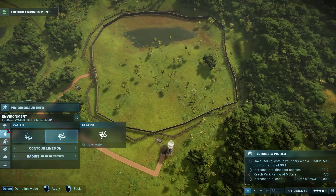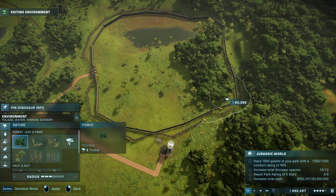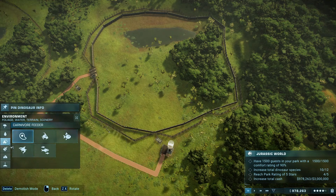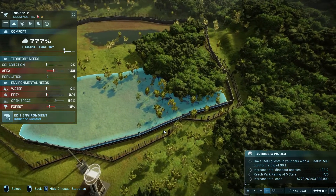We just took away forest - it's kind of a waste of money but oh well, forest here. I don't know how much he needs but that should hopefully be enough, and then we'll put a carnivore feeder here and a live prey feeder here. I think that's all this Indominus will need, so let's speed up.